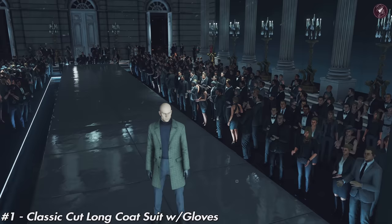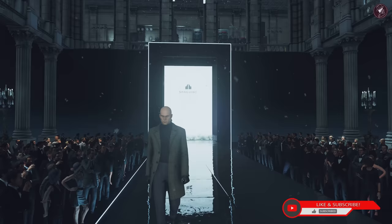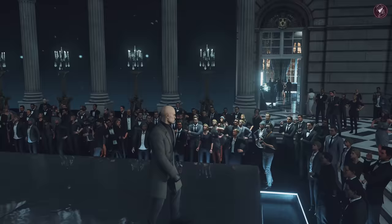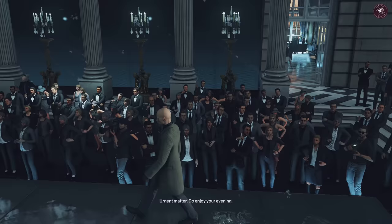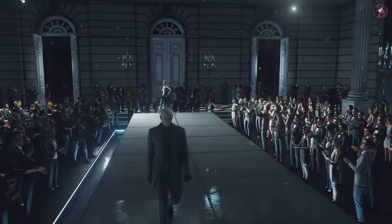The first one on the list is the Classic Cut Long Coat suit with gloves. It looks pretty good, pretty cool, very comfortable — a practical yet stylish long wool jacket in tasteful gray with matching gray pants, dark turtleneck sweater underneath, and matching gloves. I don't think this is a gray jacket though, it looks green to me — what do you think in the comments? You unlock this by reaching mastery level 20 in Dartmoor, complete all the challenges there and you'll be able to use this suit across all maps.